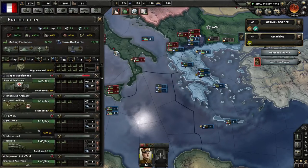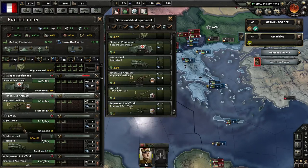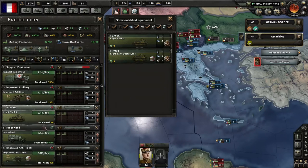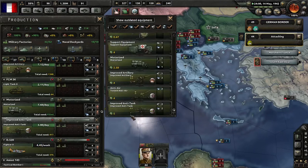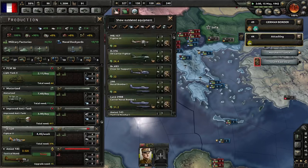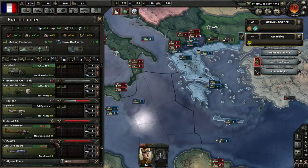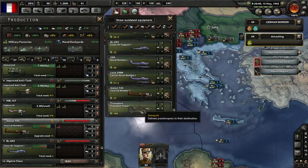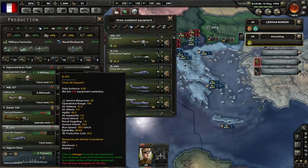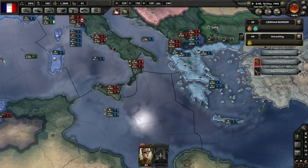Let's do close air support at 50% on that one. Let's double check all these — make sure we're using the best ones. I don't want to do the tank destroyers right now. Anti-tank — that's good. Fighter 3 is what I just researched so that needs to be upgraded. Tactical bomber — we're good on that. Close air support — I'm upgrading now so all is good.